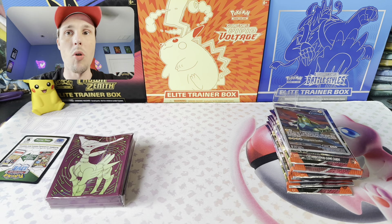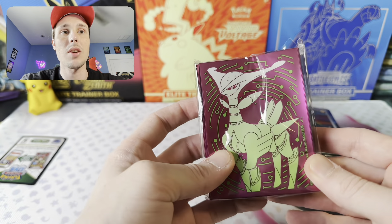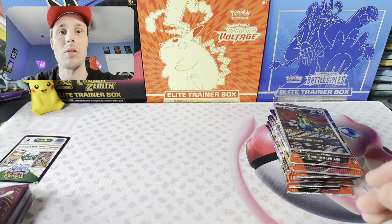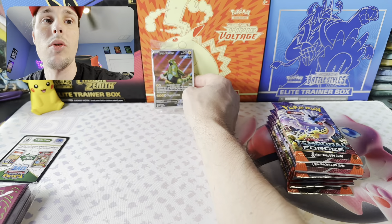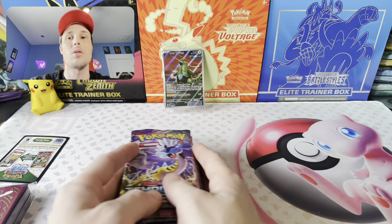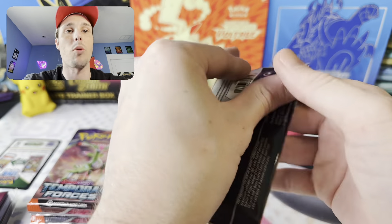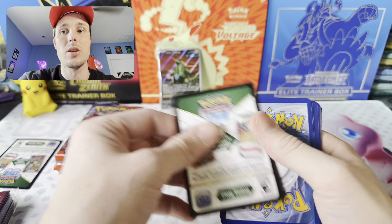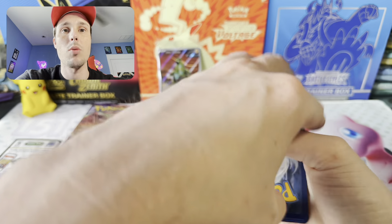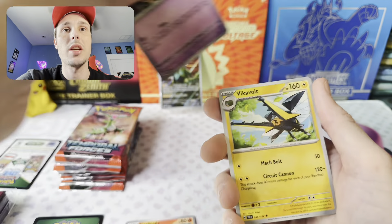Alright, I've got this ETB ripped open. This is for Neo Catherine. We've got the Iron Leaves sleeves — those actually look really, really nice. I'm digging that color on that. We've got that beautiful promo card right there, that Iron Thorns, and then we'll jump right into the packs. She won this giveaway and she wanted us to go ahead and rip it for her. She's international, so she wanted to save a little bit on the shipping and have these ripped for her and sent out in a smaller package. Everyone wish Catherine a little bit of luck here — hopefully she can get some fire.